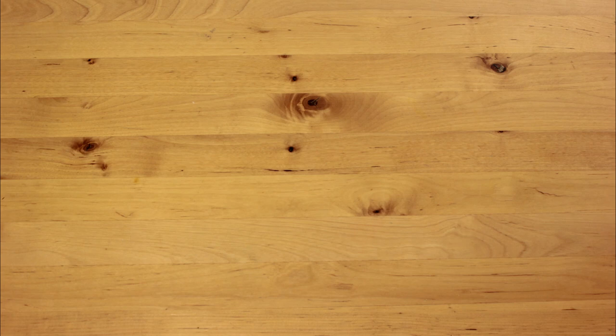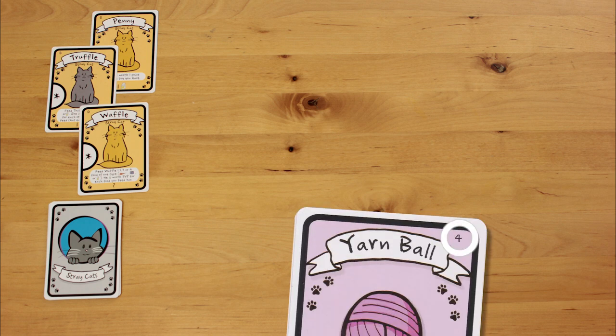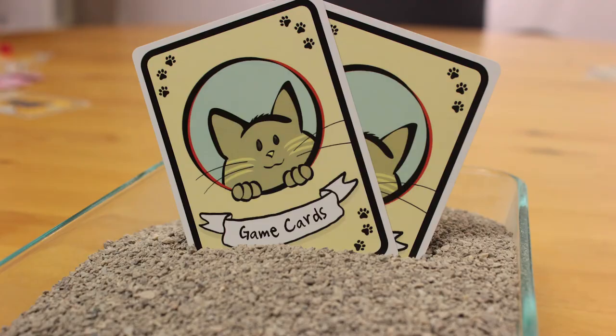To set up the game, shuffle the stray cat cards and deal out 3 to the table. If you're playing with 3 players, chuck out all the cards with a 4 in the corner. In a 2-player game, chuck out the 3-plus and 4 cards. In both cases, get rid of 2 additional cards at random.